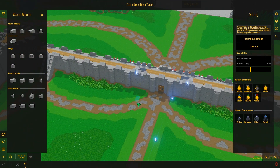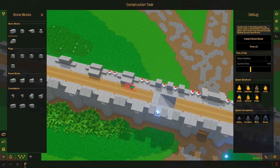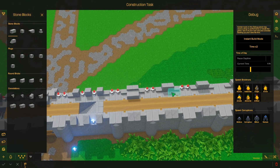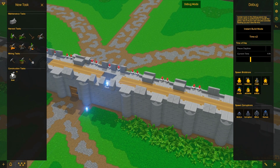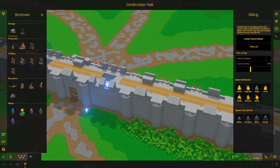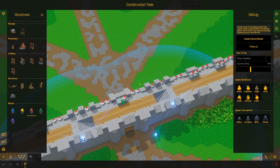People wanted me to put this map on the Steam Workshop, and I probably will at some point. The problem is, since there are so many crystals on the map, it doesn't load in the world editor anymore. I need to go into the game files, delete all the crystals, load it back up, plant the crystals again, and then upload it to the Steam Workshop. I'm also thinking about making a single player version of the map.